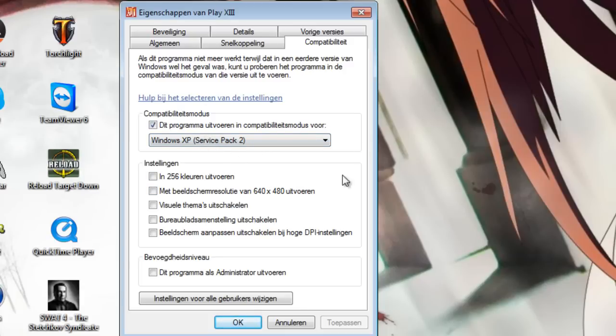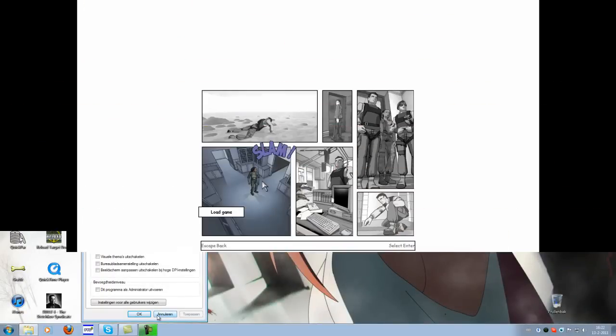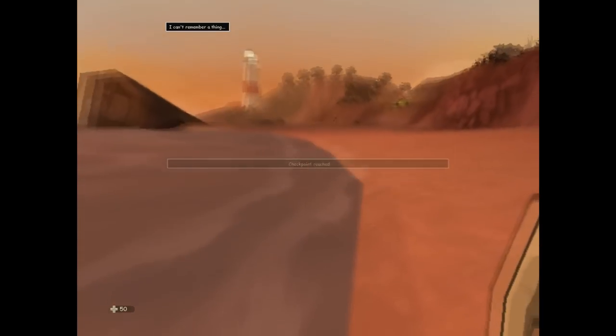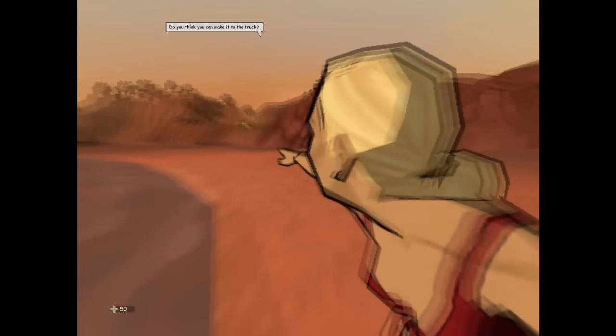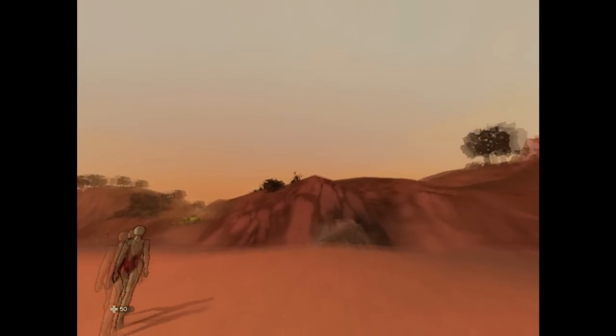To show you that this works, I'm just going to show a little gameplay of how the game starts up. As you can see, we're now at the main menu of the game. My mouse is a little bit shaky on the main menu, so I'm just going to click New Game and show you that it works. This is the first level of the game and it works fine.